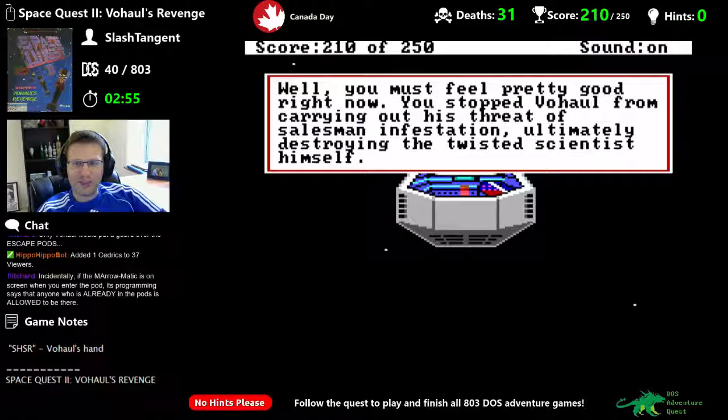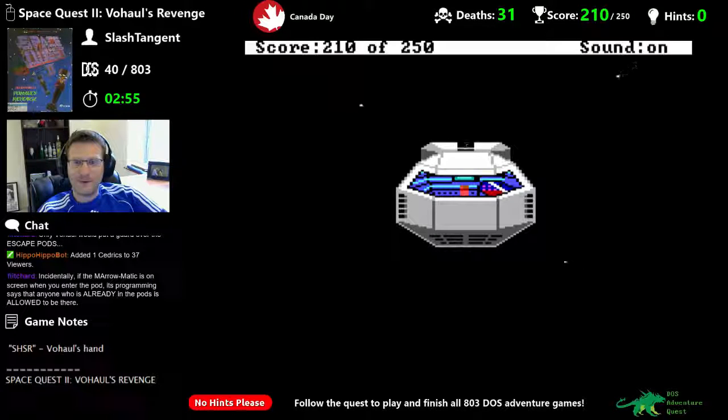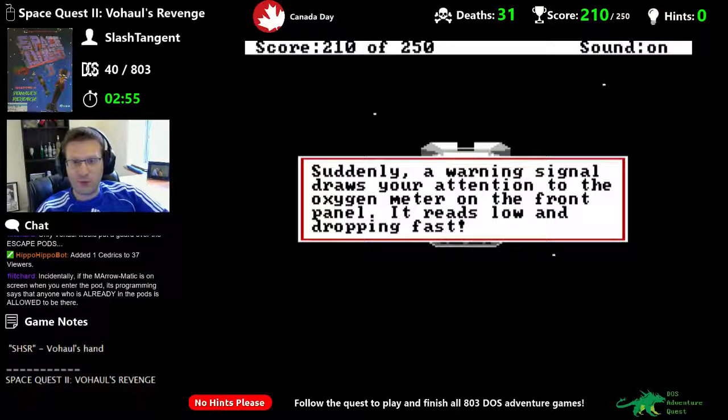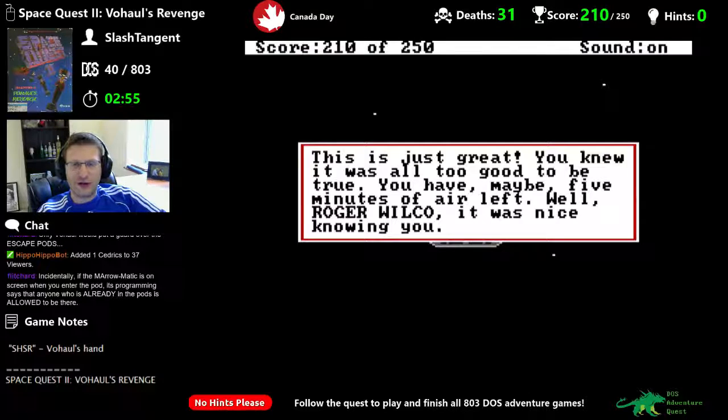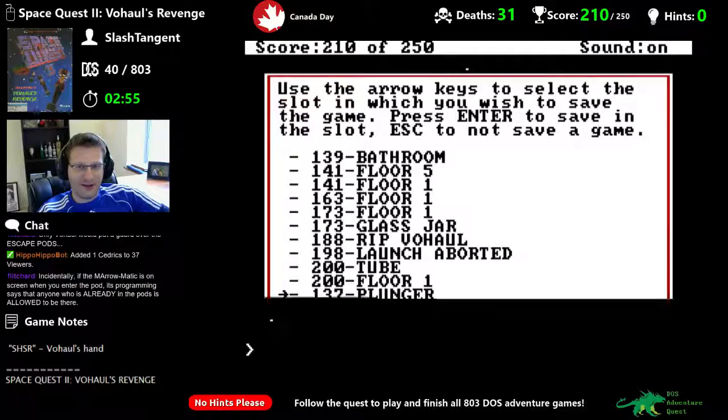You must feel pretty good right now. You stopped Vohaul from carrying out his threat of salesman infestation, ultimately destroying the twisted scientist himself. You also managed to save your own skin — and just look at that score, pretty darned impressive. Suddenly a warning signal draws your attention to the oxygen meter on the front panel — it reads low and dropping fast. You have maybe five minutes of air left. Well Roger Wilco, it was nice knowing you. We'll save.